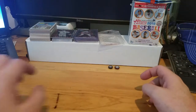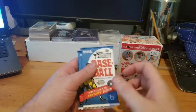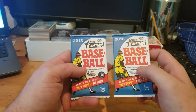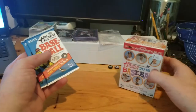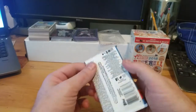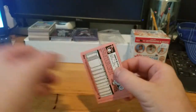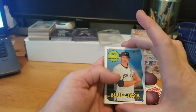Alright, hey everybody, back again with another video. Let's get back to old school 2018 - one of the first products that came out this year. Opening up two hobby box packs of Heritage 2018 and a blaster from the local card shop, see if I get some luck here. We'll start with the packs first.